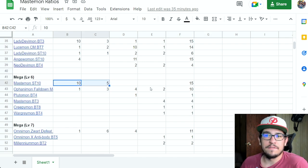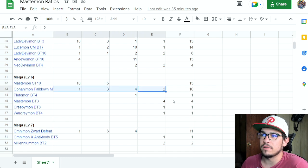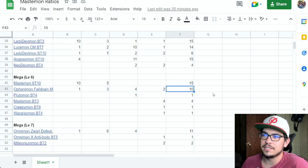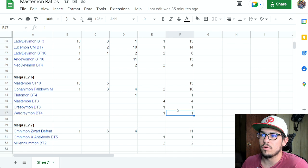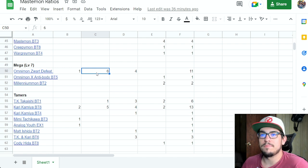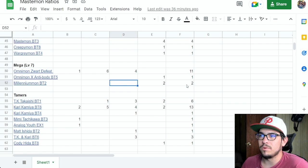Big surprise: all 15 Mastemon decks are playing Mastemon. Right behind it, 10 of 15 decks are playing Ofanimon — kind of what I expected, though I thought it would be closer to 13-14. Still, 10 of 15 is quite a lot. Down here, the BT3 Mastemon was played as a one-of in four decks, plus one Plutomon, one Creepymon, and one WarGreymon — those last two were in the same deck. For level sevens, 11 decks play Zwart Defeat, with three being the most common count, a few at two, and one at four. One X Antibody list and two Milleniumon lists, though Milleniumon isn't really doing it for me.